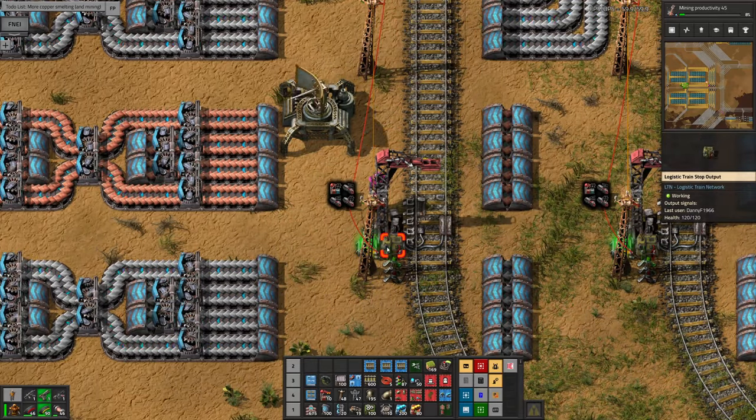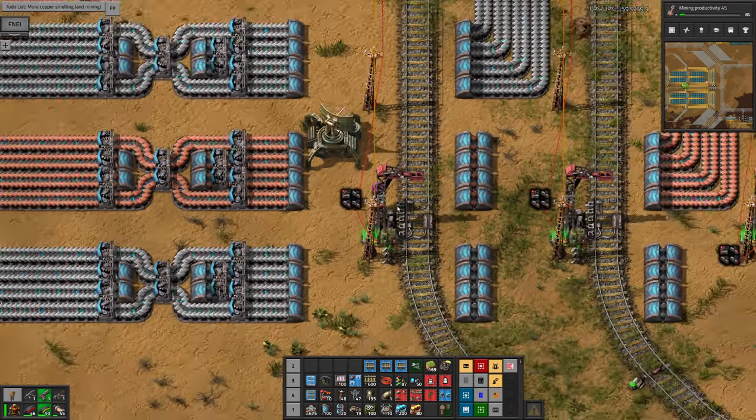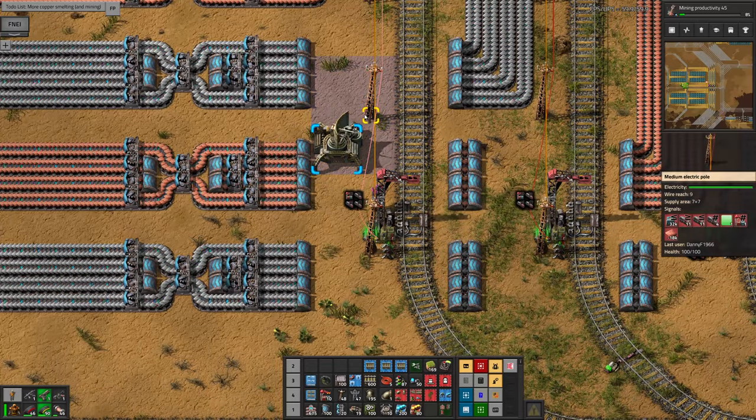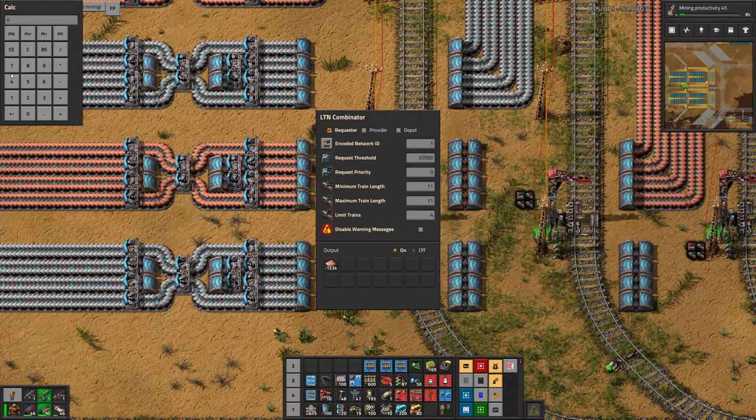This is telling me that all the storage chests can hold 153,000 items. We're requesting 32,000 which is what a train holds. A train wagon has 40 slots, so we've got 40 times 100 (what it stacks to) times 8 (how many wagons there are in a train) equals 32,000.